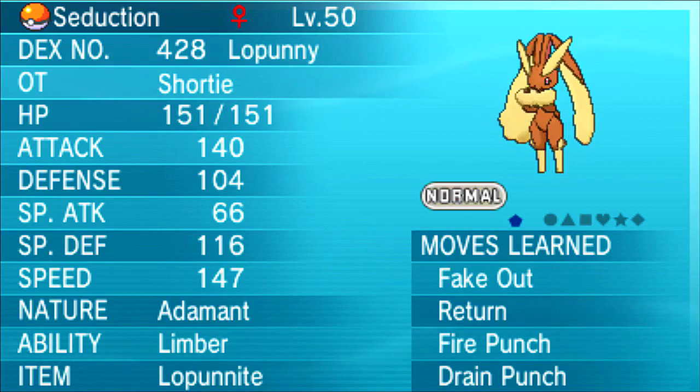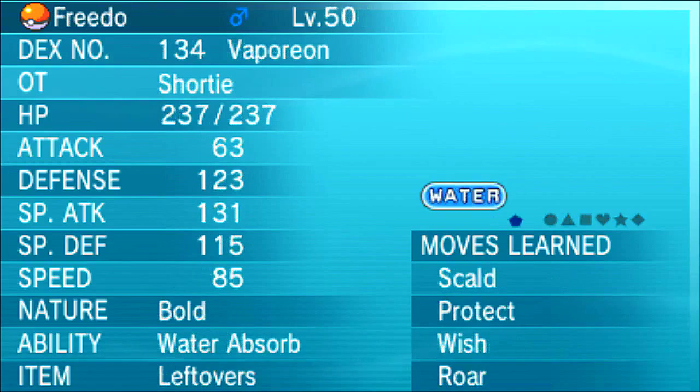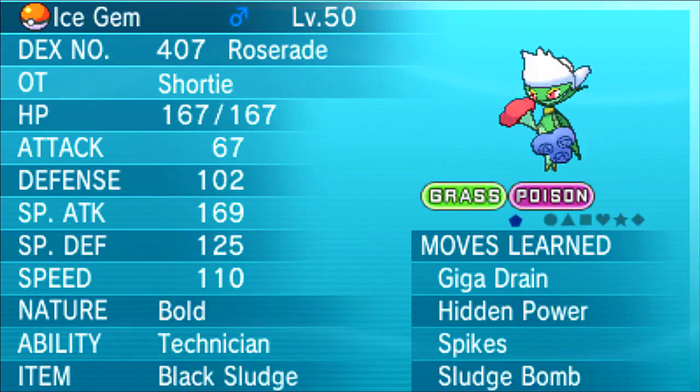So as an overview, that is my team for the week. We have Mega Lopunny, Zapdos, Mixed Hydreigon, Specially Defensive Registeel, Physically Defensive Vaporeon, and a Defensive Bulky Offense Roserade. That's my team for the second week battle versus Xenon. If you are intrigued as to what happened in the battle, then stay around for my channel at 7pm GMT on Friday. I hope you enjoy the battle and hopefully this video has been insightful as to my team choices. I'll see you later. Bye.